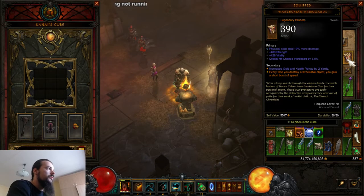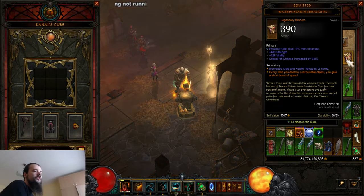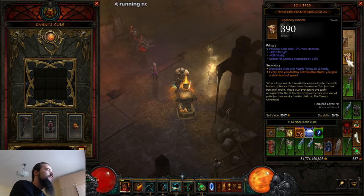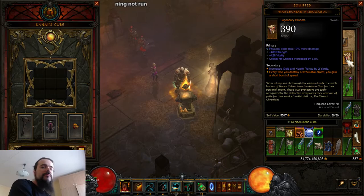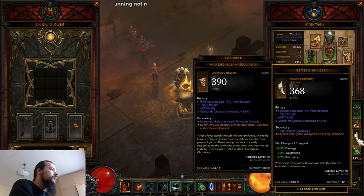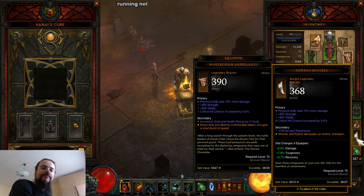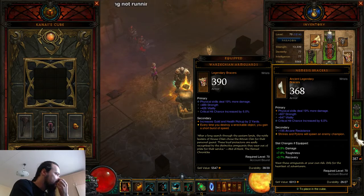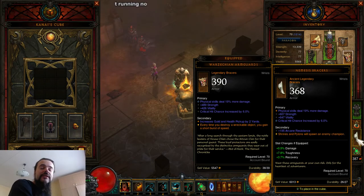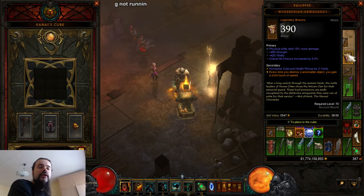For the bracers I'm using Warzechian Armguards — when you destroy chests and things like that you get increased movement speed. That's pretty good for the build, but not absolutely critical. If you want you can use Nemesis Bracers for more elites, but elites take a little more time to kill in this build than the max DPS version. I prefer just killing more trash and moving faster, so I use Warzechian Armguards here.